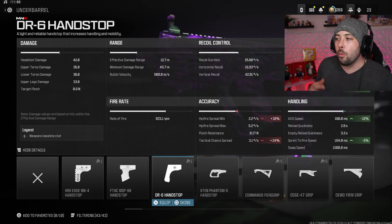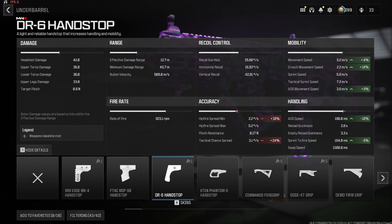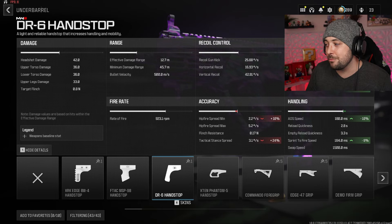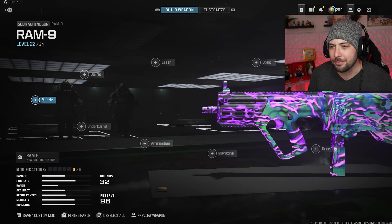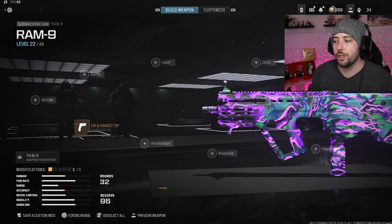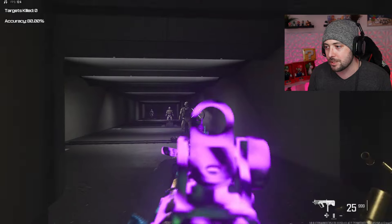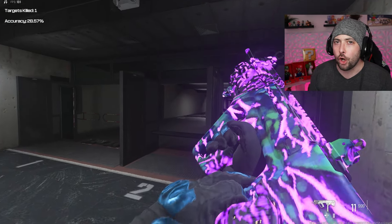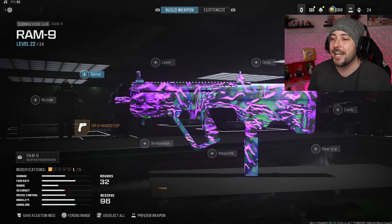The first attachment is the DR6 handstop. This is important because it gives us a lot of speed: 4% movement speed boost, 10% crouch movement speed boost, 9% ADS movement speed boost, 10% ADS, and 8% sprint to fire. Going into the firing range you can see how fast this gun already is - pretty quick sprint to fire, ADS, everything's really quick. That's why we're running the DR6 handstop.